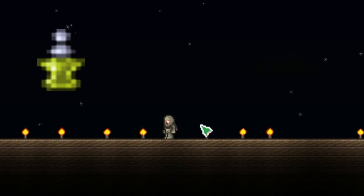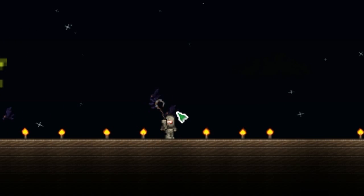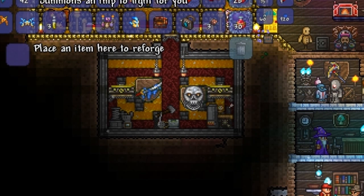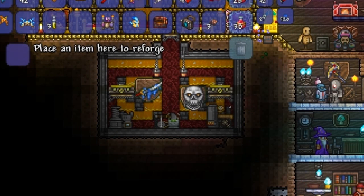The second tip is to make summoner potions. This will allow more minions to be summoned, which will increase your damage output. My last and third tip is to make sure you reforge your staffs for more damage, but keep in mind that minions don't use critical attack damage.